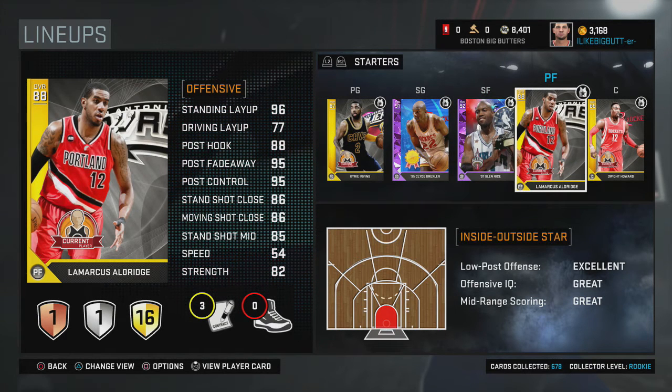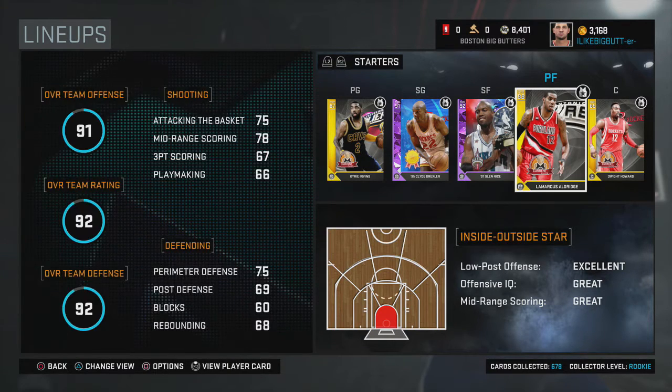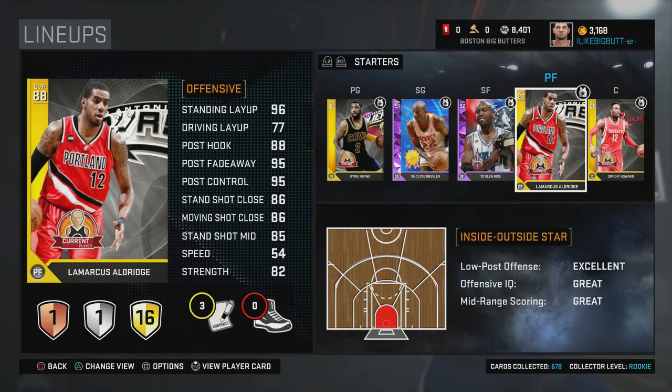At power forward we still have Gold LaMarcus Aldridge. The post fade, the post hook, the mid-range, the three-pointer — they're all there. I have nothing to complain about. The rebounding isn't great but I don't really want him for rebounding. He's very versatile and consistent — everything I need in a power forward with that outside shooting ability.